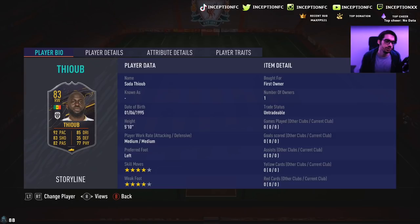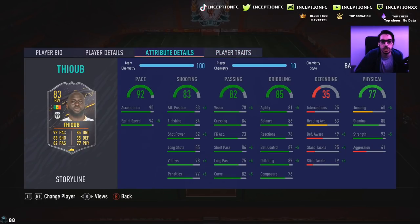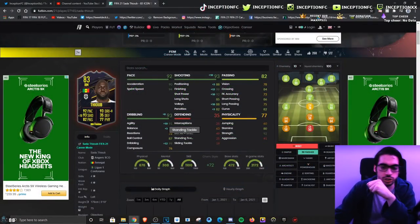We're taking a look at someone who is 5'10 with medium-medium work rates, left-footed with 4-star skills and a 4-star weak foot. In regards to player traits, he does actually have the finesse shot trait, which I remember from that one video where I was checking out all of the storyline cards. He's got 90 acceleration with 94 sprint speed, which is good for base card stats.